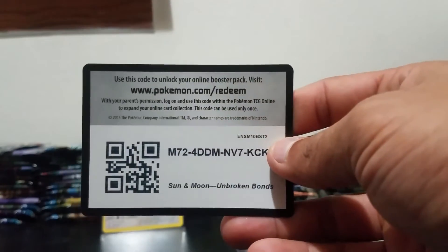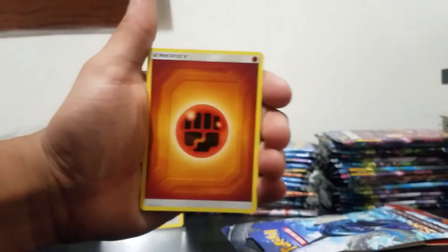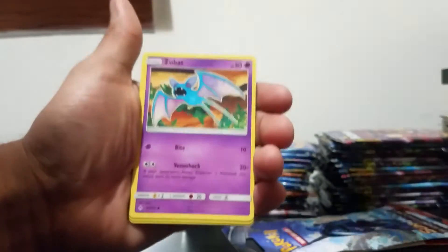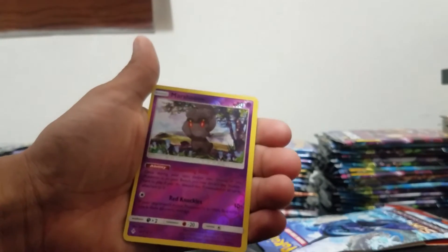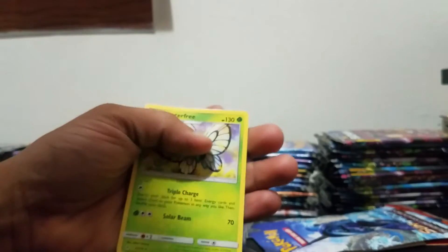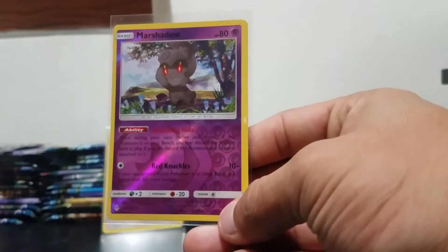On to Unbroken Bonds — sorry, my camera just keeps losing focus. So we're going to start off with: Fighting energy, Charge Bug, Pyukumuku, Togetic, Oddish, Zubat, Koffing, Doduo, Poliwag. Our reverse is a Marshadow, which is a rare — so that's nice, we'll go ahead and sleeve that up. Our last card is a Butterfree. Didn't really give us much luck, but there is that Marshadow reverse.